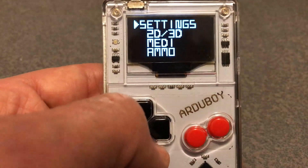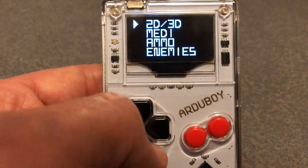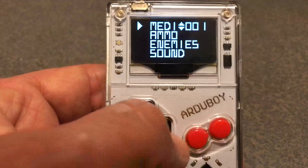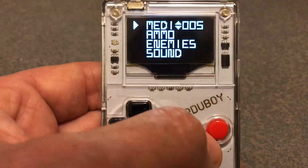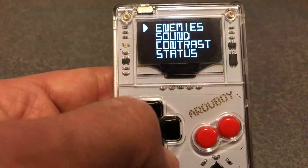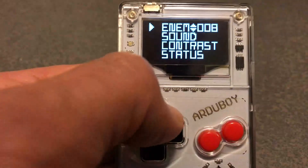Let's have a look at the menu. In this menu point you can set a lot of settings: the view — 2D or 3D view. You can choose the number of midi bags. With five midi bags it's really easy to win. The number of ammunition bags and the number of enemies — the number of enemies is up to nine enemies.